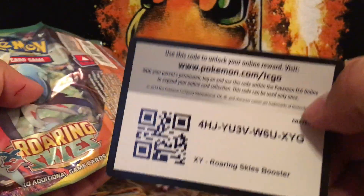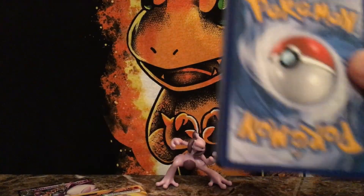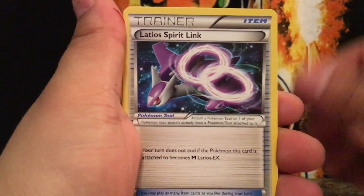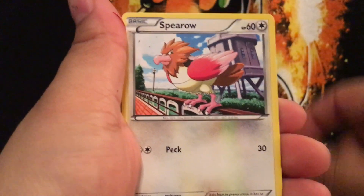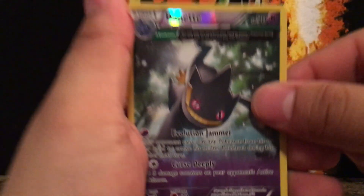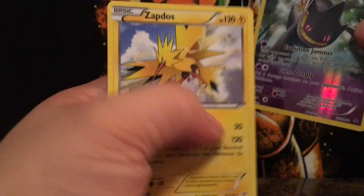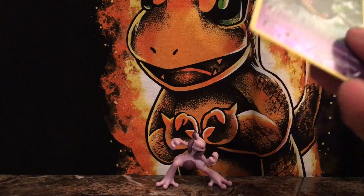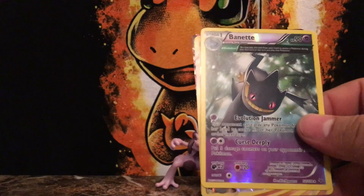Last one — Roaring Skies. It would be absolutely insane to get a Shaymin EX, but I'd be okay with any EX to be honest, or anything good. Let's see if we can go out with a bang. Dragonair, Latios Spirit Link, Silcoon, Beautifly, Binacle, Pikachu, and a reverse — and that is a rare Ancient Trait. The last card is a Zapdos. Honestly, still pretty good — I still like it.